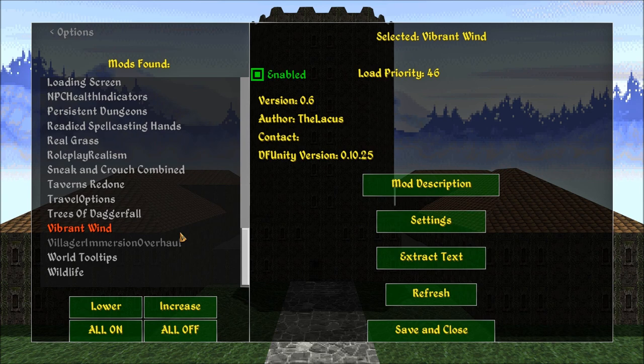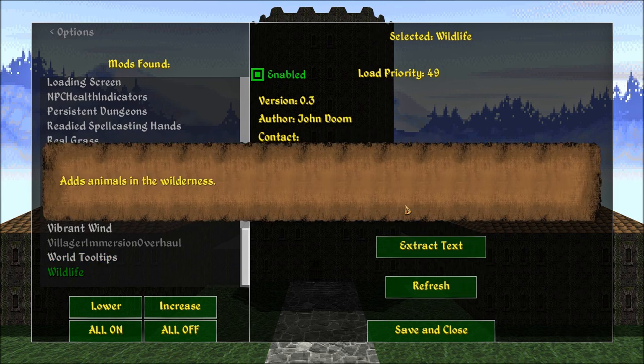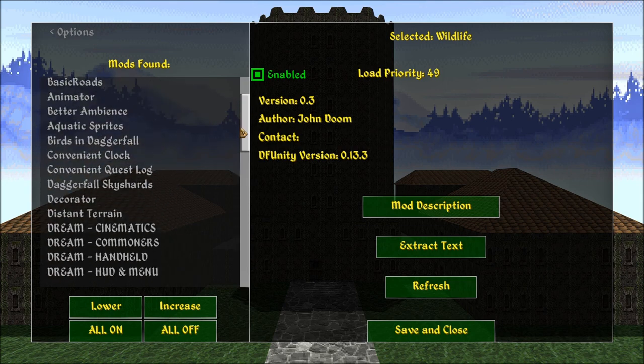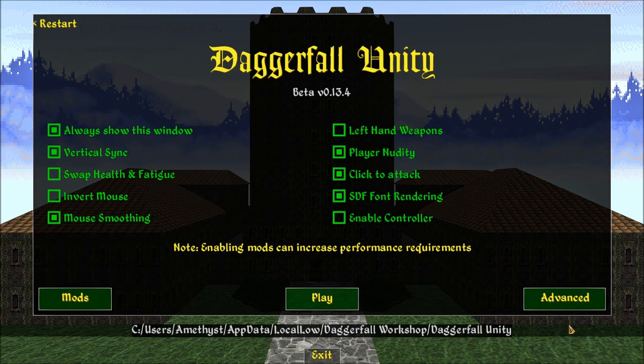Fixed Dungeon Exteriors, 3D Enemies, Actions Framework, Wildlife — John Doom, thanks John Doom — adding animals in the wilderness. They don't attack you; you'll just come across a random cow or a dog. World Tooltips still here. Including the Animator and Action Framework, that's nine new mods installed. Three are either removed or deactivated. Pretty awesome.